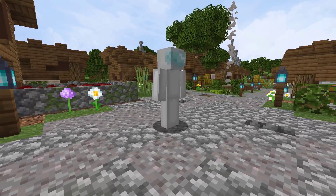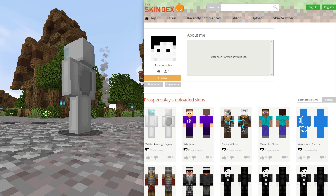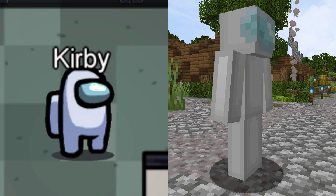This skin here is the white Among Us character skin. In 23 hours, this skin has 35 downloads and 27 views. This skin was created by Prospero Play. Here is the comparison between the Among Us character and the Minecraft skin.